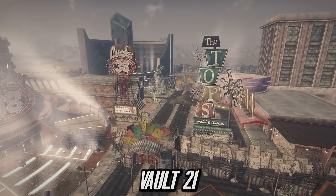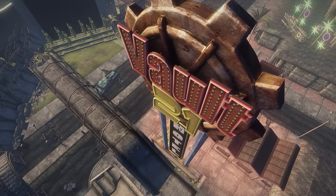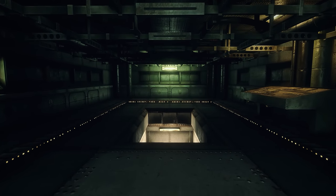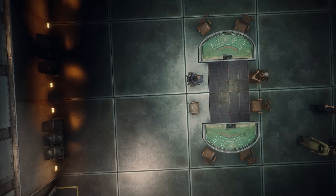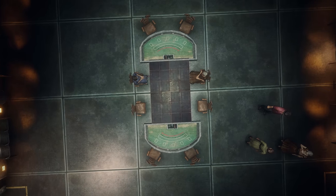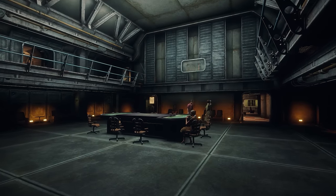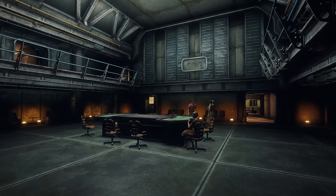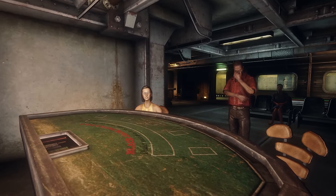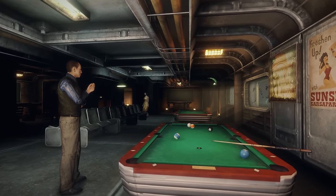Another vault located within Las Vegas is Vault 21, once a safe haven for vault dwellers, now a hotel within New Vegas and a main source of income for Mr. House. Vault 21 was actually set out to be a really great place to live, but once again it had an experiment — this one being a bit odd. The vault made sure that everyone within it was completely equal to one another, with the vault's layout perfectly symmetrical to show that everything must be balanced. The one difference was that if anyone had a conflict, the only way they could solve their problems would be through gambling. The chosen representative winner would earn the right to settle the dispute, and all seemed well — a lot of their problems were solved and equality was maintained throughout their years living there.